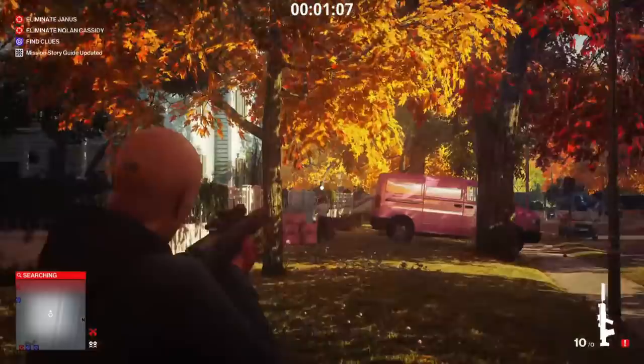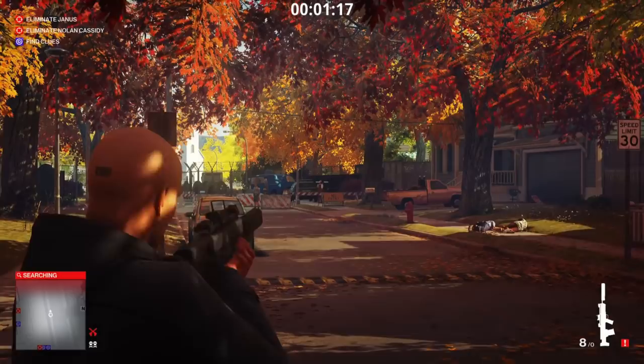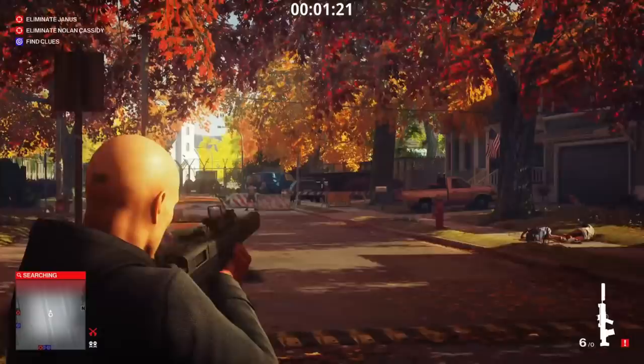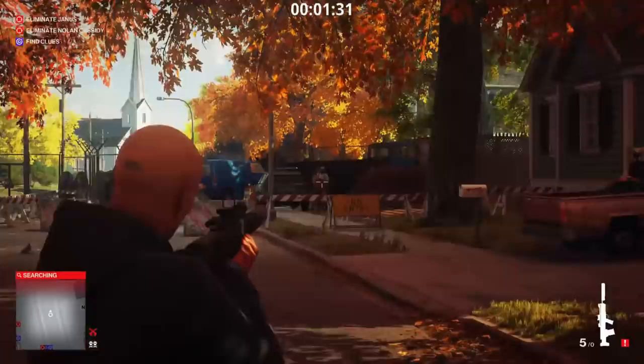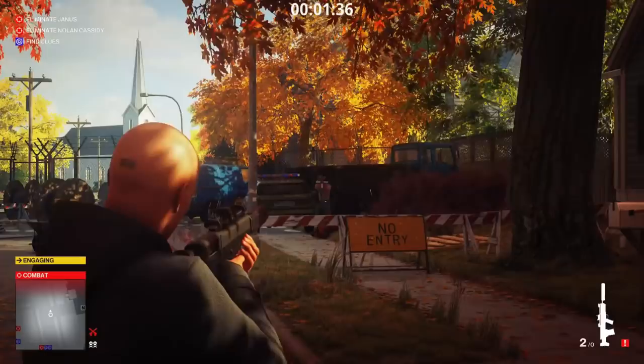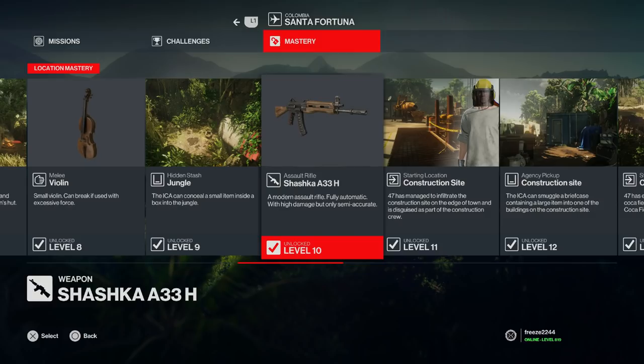In Season 1 this used to be so good — a one shot kill to the chest. It filled the gap between a sniper rifle and an assault rifle. They removed those perks, that damage, and that accuracy and I don't get it. Agent 47 is a trained killer and an expert with all these weapons, yet you can't control the recoil on a single bullet from a semi-automatic. I just don't understand.